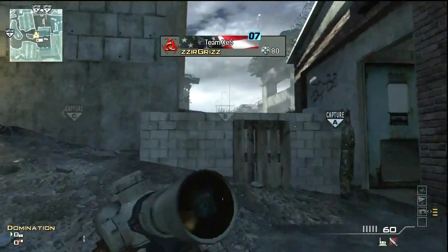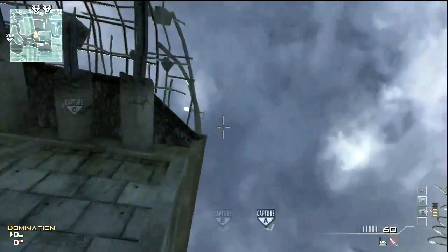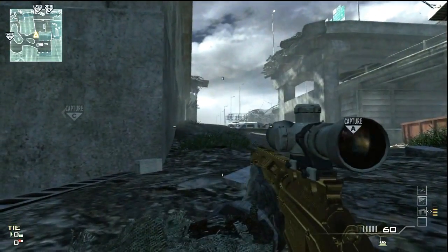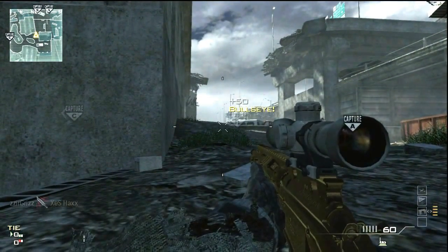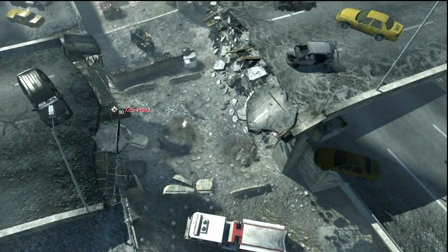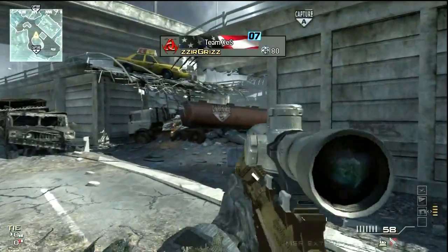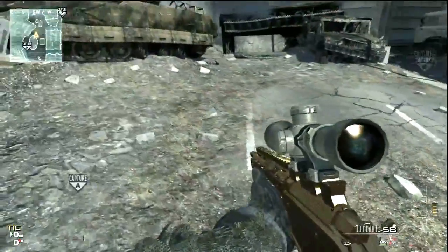Here's one to save B-flag if you're on C-side spawn. All you got to do is butt yourself up against the wall — standing, crouched, whatever — and line up your icon, look straight up, toss it, and that'll land almost directly on top of the flag. According to these throwing knife spots, we usually try to get C and B — it just seems to work out better. But either side spawn trap's okay.